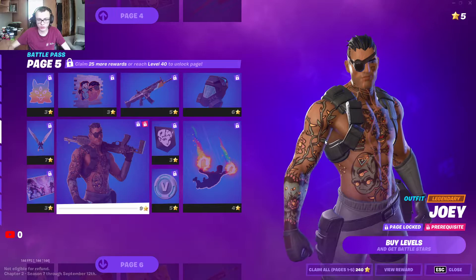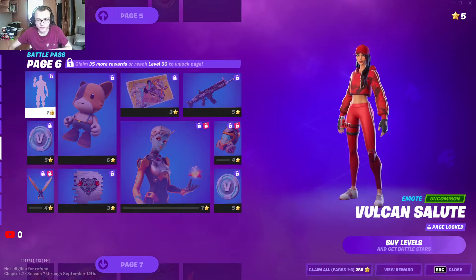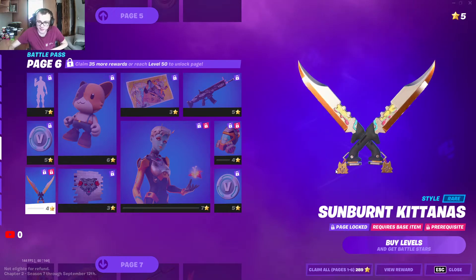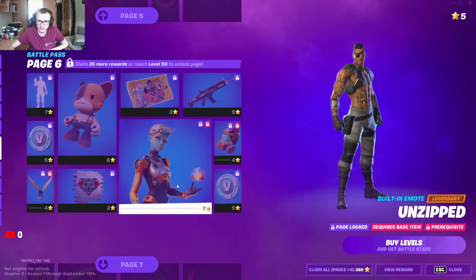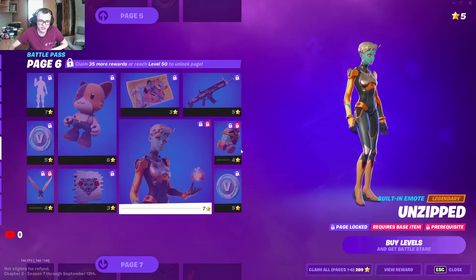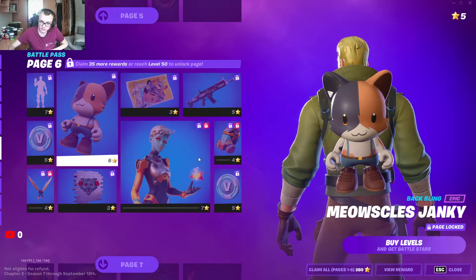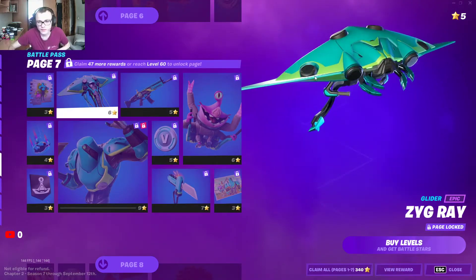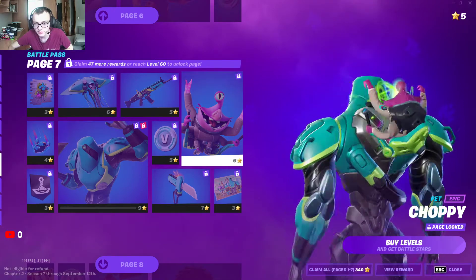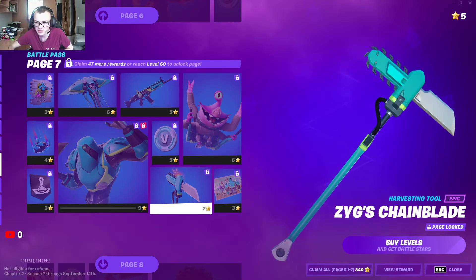He looks so badass. Katanas — that's nice. Nice knives. Vulcan salute — oh, it's like a rave discotheque. Okay, sunburn katanas — that's nice. Unzip. I don't like that emote. That style and mouse calls — back bling. Okay, then that's a really nice glider.